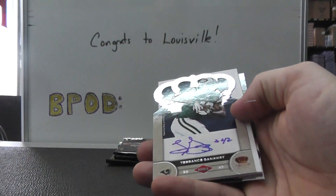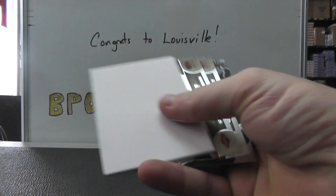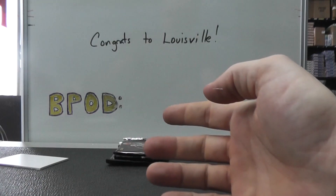We have Denarius Moore — that was number two ninety-nine. Terrence Ganaway, two forty-five, autograph. Chris Rainey. Matt Castle. Marcus Colston.